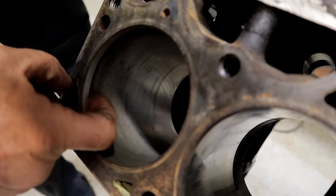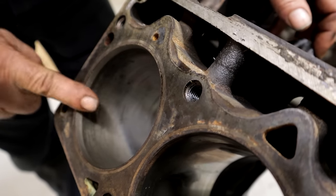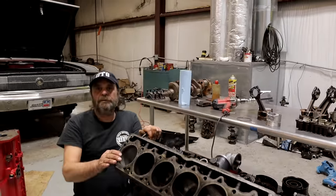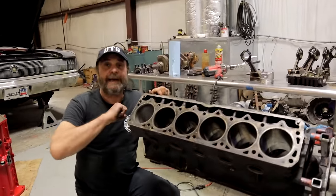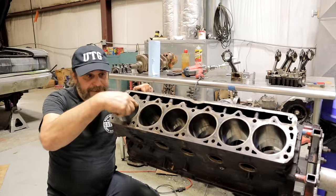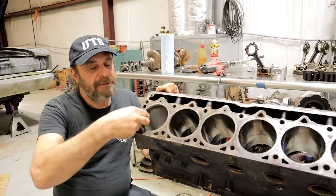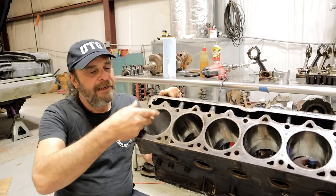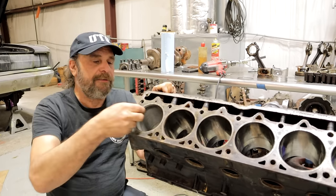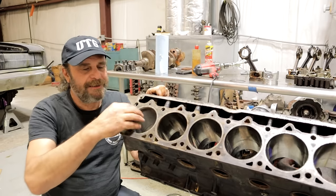On this engine the ridge is really inconsequential — you can barely feel it. In the old days on primitive engines those ridges used to get so bad that you couldn't knock the pistons out — the rings would catch on there, and they sold a thing called a ridge reamer to literally cut that ridge away. On this engine the line is so faint I can't catch my finger on it. The general rule of thumb is: if you can catch your finger on it, it needs to be bored. On this one I really can't, so this is going to be fine.